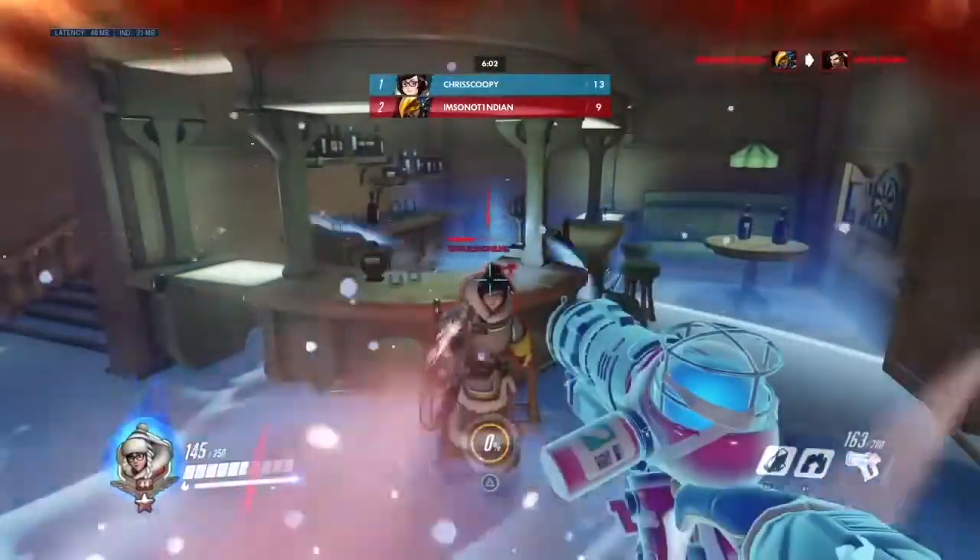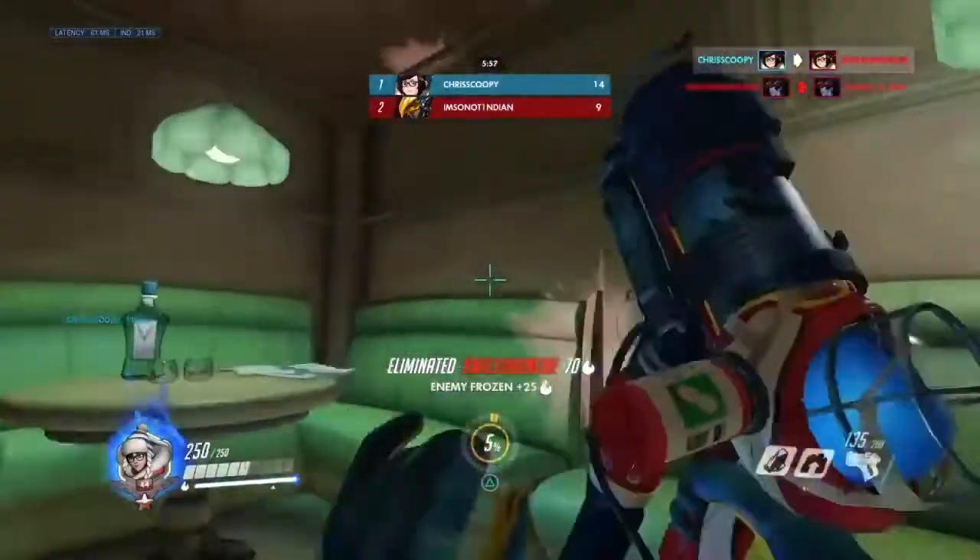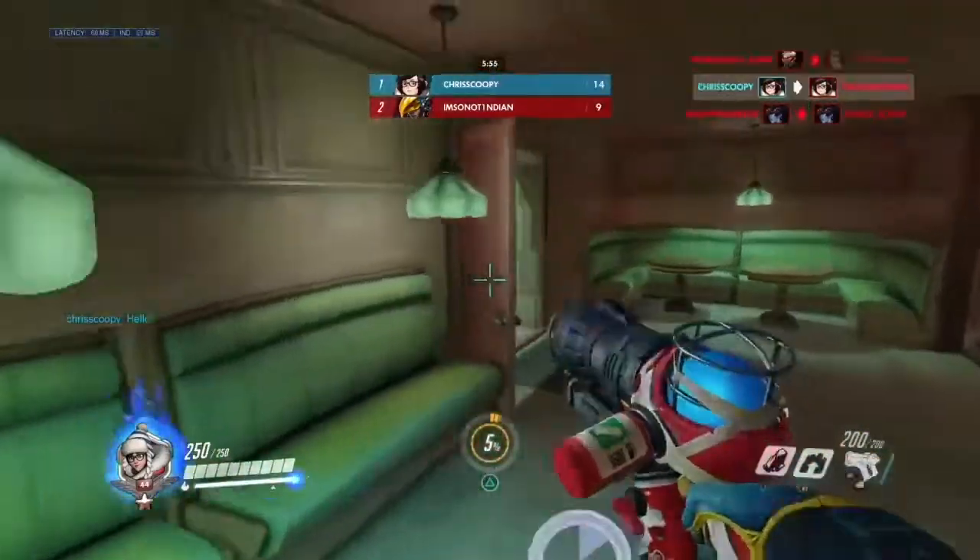At second place, we've got Doomfist's Uppercut. It launches you upward, and under the rare circumstance that it does what it was intended for, which is to launch you and an enemy into the sky — except the enemy is stunned.